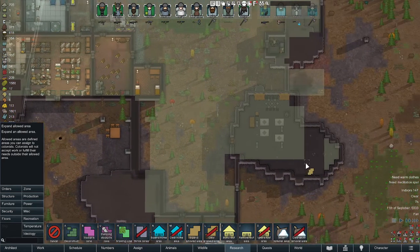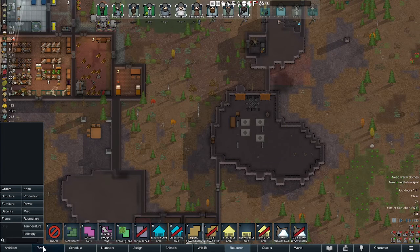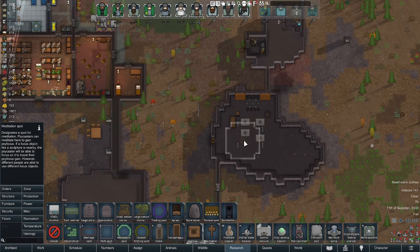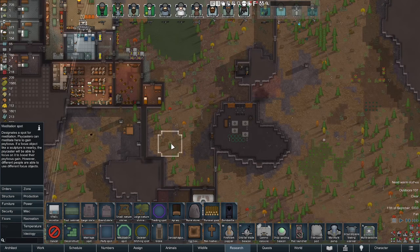I'll throw some meditation spots down here for people so they can meditate. But when I kick off this psychic animal pulsar, it should cause all the animals to attack the mechnoids. This might be kind of fun to watch.